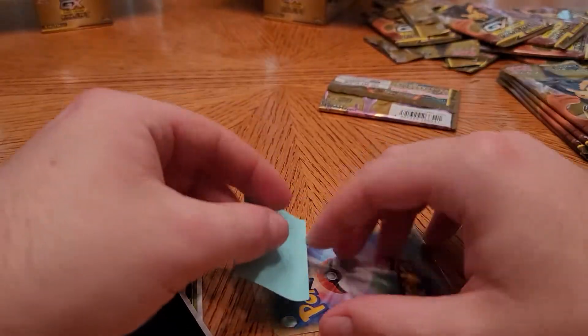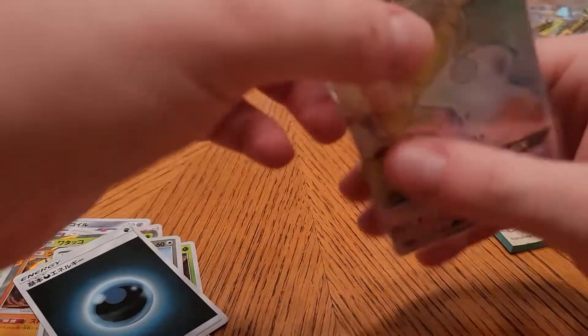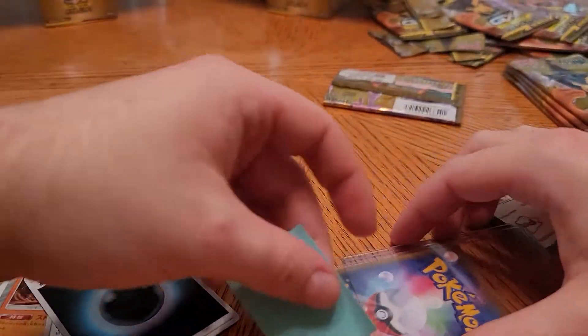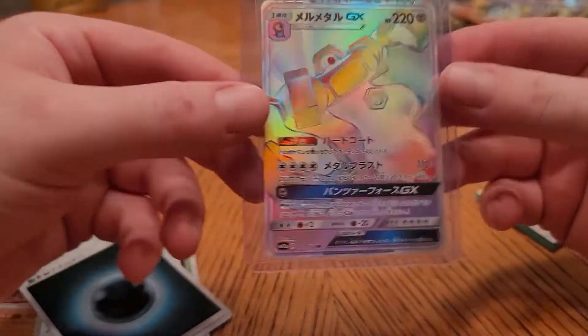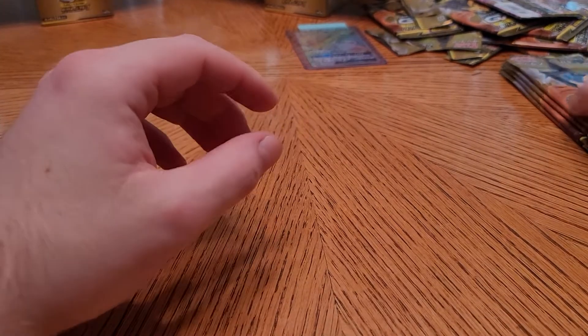I keep forgetting once I put it down what's top and what's bottom — I just don't want to cover up the artwork. Put this in a top loader instantly. Beautiful card, can't complain there — that is our secret rare. All we have left to pull is the prism in this box.